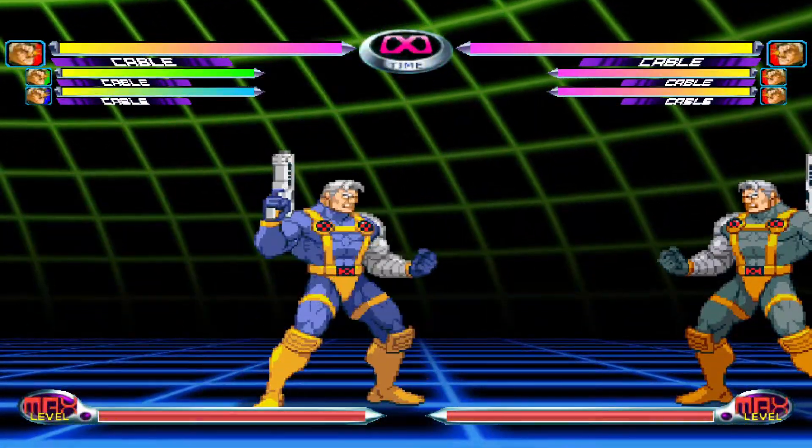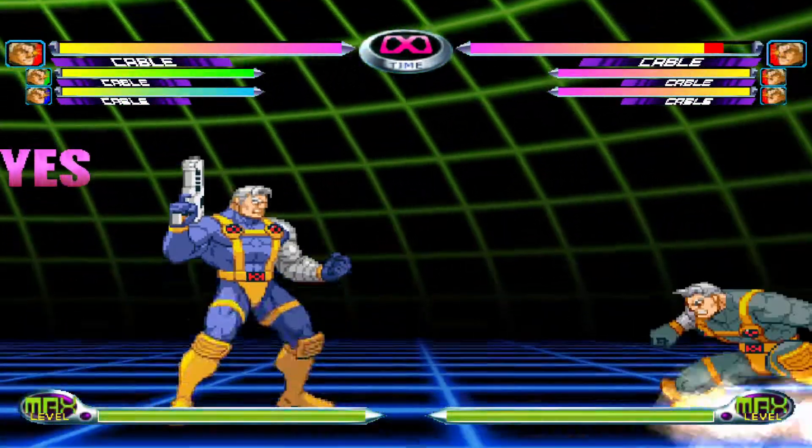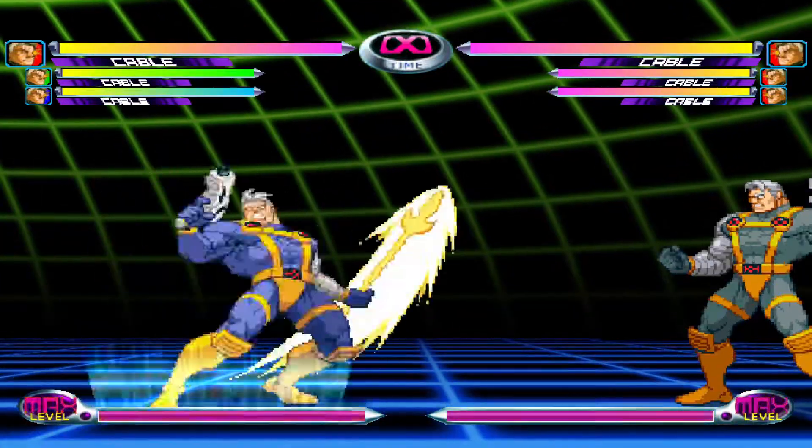Performed with a DP motion and a punch button, Cable performs Scimitar, his version of a Shoryuken. You can also Kara Cancel or Tiger Knee it into an Air Hyper Viper Beam.